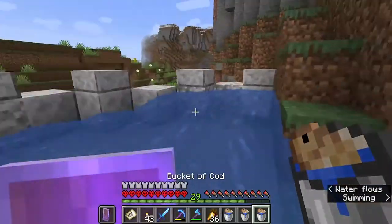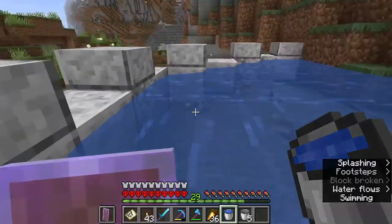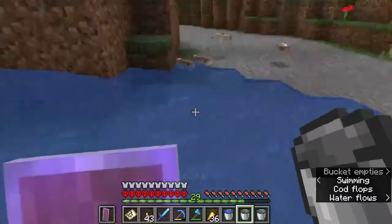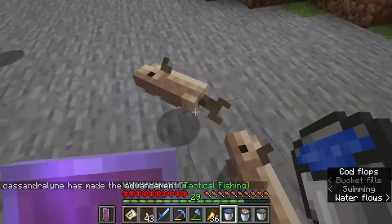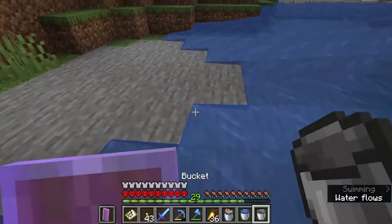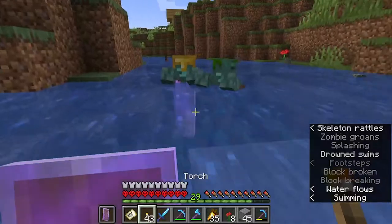I'm unloading these buckets of cod, because I bought these to level up a fisherman. They're all dying — I was trying to save them. My understanding is if you bucket something, kind of like the axolotls, they won't despawn.